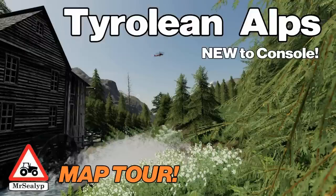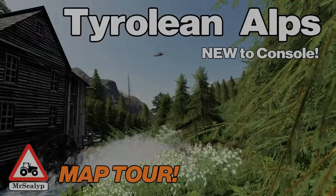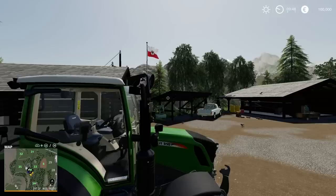Welcome to this new mod map tour with me, Mr. Silly P. This is the Tyrolean Alps, new to console today — I think it's been out on PC before — and it's had an update, one part being it's now available for console. Just going to point out a helicopter flying over — just incredible. This is by Sued Tyrola Bauer.